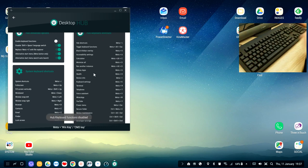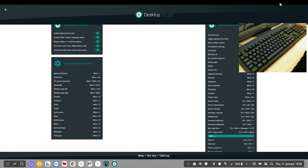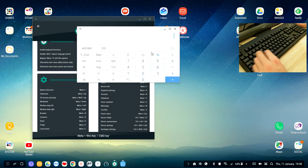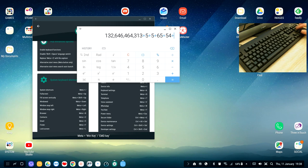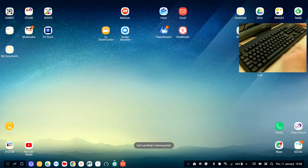Toggle keyboard functionality is Meta+Alt+Escape — this turns the keyboard functions option on or off. Title bar overlay is Meta+Zero — it puts a bar across the top of a full-screen app, though I've personally never found a use for it. Accessibility settings shortcut takes you straight to accessibility settings. Calculator opens the standard calculator app, handy if you have a numpad keyboard. Minimize all — Meta+D minimizes all open apps at once.